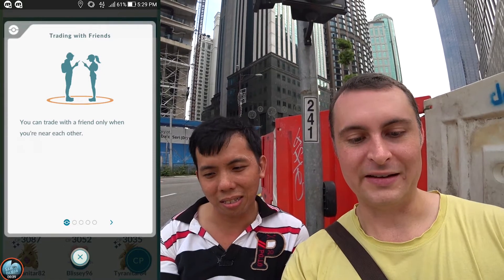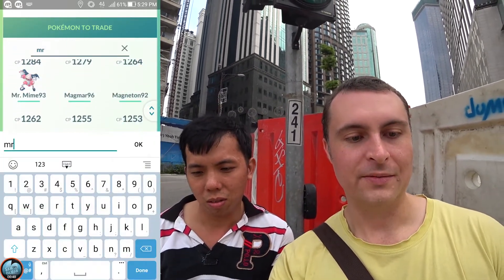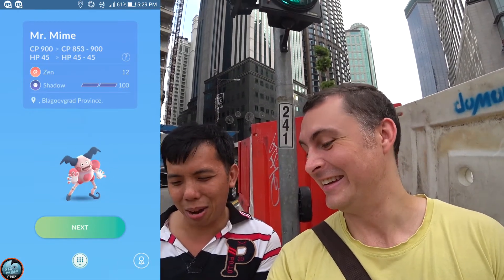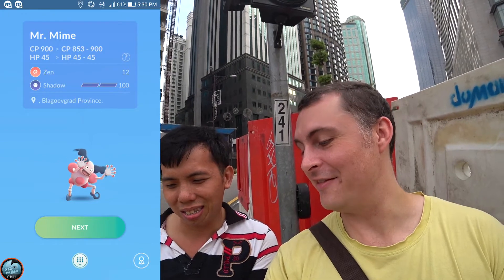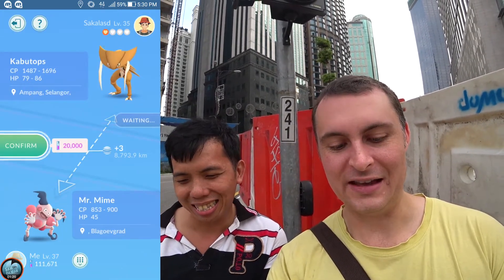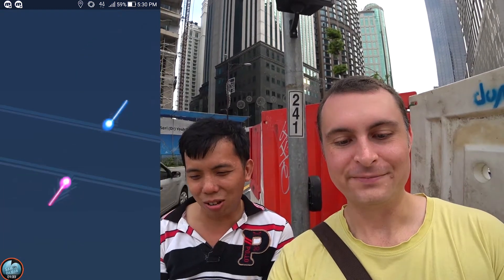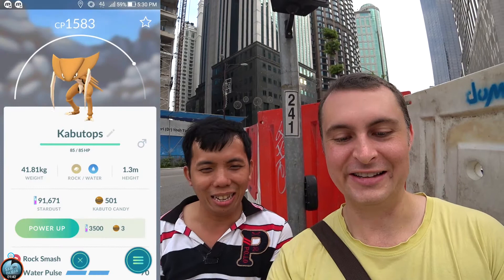Now I select the Pokémon to trade. Let's search for Mr. Mime - there we go, that'll do. Mr. Mime, this one here. I don't care what I get back - I'll take a Pidgey for XP. I have everything but Unown, so whatever you want to give me is okay. 2,000 stardust, okay, confirm - do you want to make a special trade? Yes. Trade complete! He gave me Bootops, thank you very much. And thank you also for Mr. Mime.